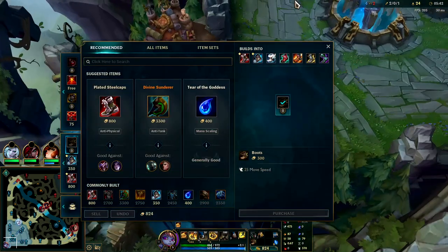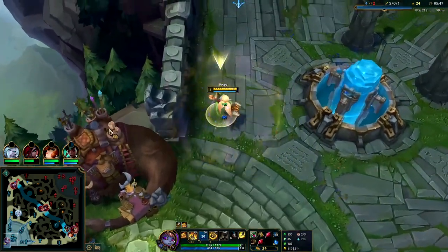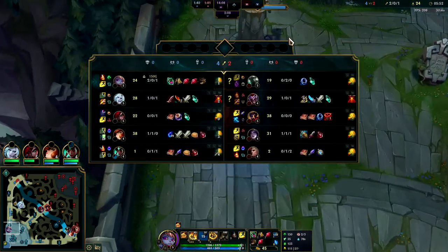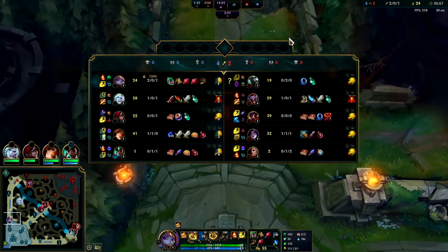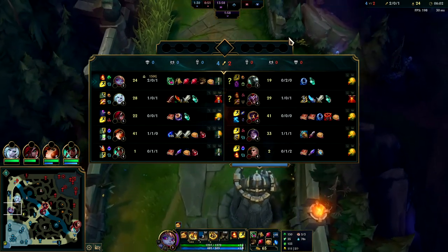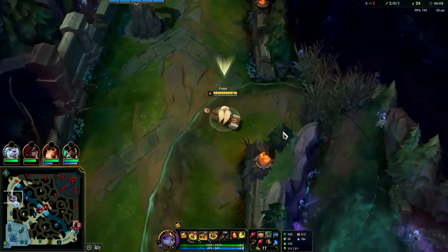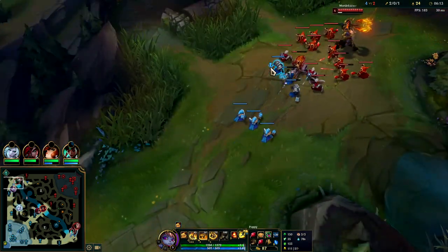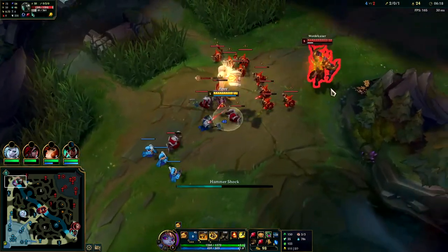Poppy's in such a good spot you can pretty much blind-pick her. Like I said, her only two matchups that are pretty unplayable are Scion and Nasus. Her other challenging matchups — as long as you're playing smart you'll do just fine and outscale them. Just those two are pretty unplayable. You can still beat them but it's so much work that if you first-pick Poppy and they pick it, I'd probably just dodge.